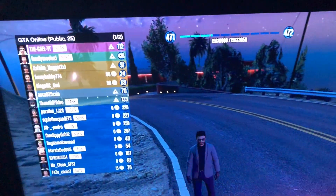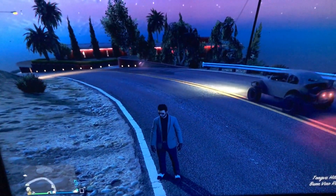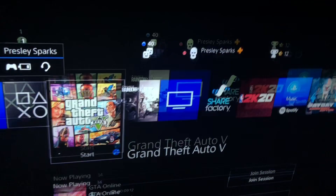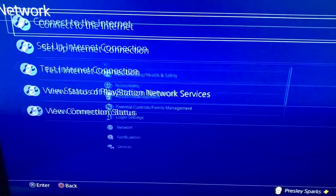All you need to do is just load into GTA Online or go to free roam or whatever. Once you're in, hit your PlayStation button, go up to settings, then go over to network and click Setup Internet Connection.